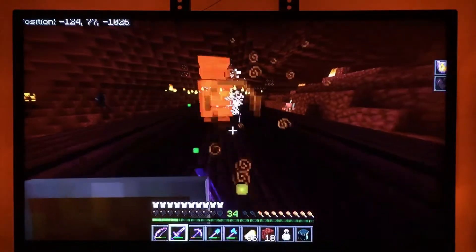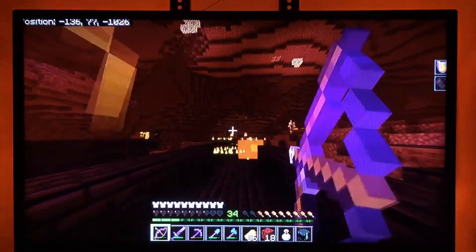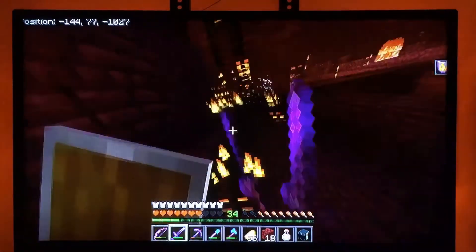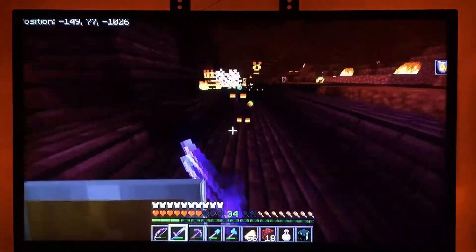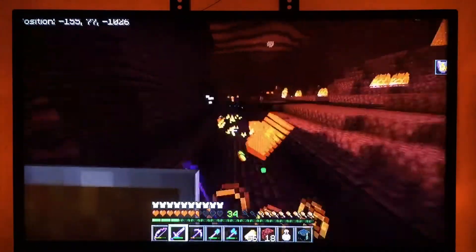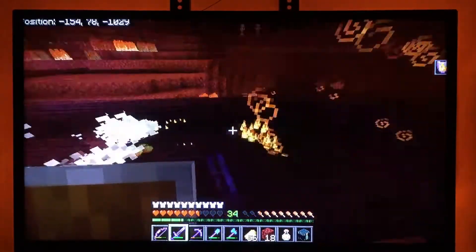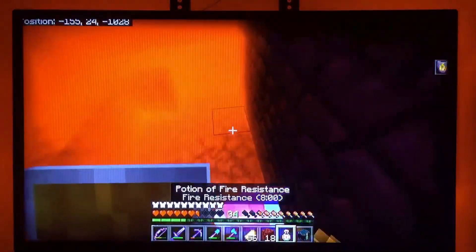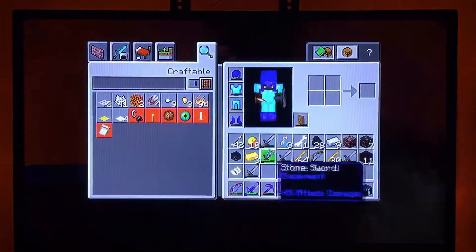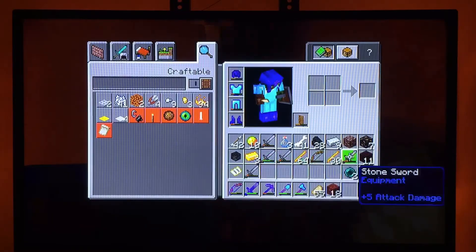Whoa, there's a magma cube behind you! That's where having fire protection saves you - make sure you have your fire resistance potions on you at all times when in the nether. That guy knocked me all the way down to the bottom.